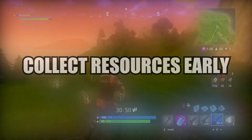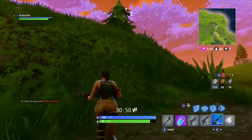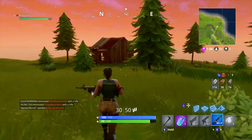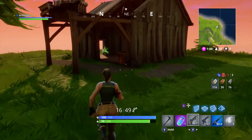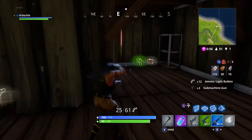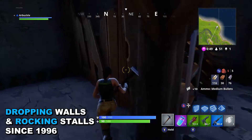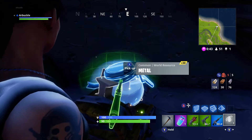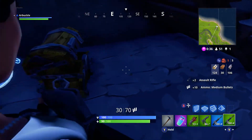The next tip is to collect as much material as you can, and I highly recommend doing it at the beginning of the game. The reason you need material isn't necessarily to build a fort — so many people think they don't need it if they're not building a fort. What I use material for is to evade gunshots. If someone's shooting you in the back, it's so easy to turn around and drop a wall instead of trying to figure out where they're at before they kill you. Dropping walls is the best way to escape death. You can place a bunch of walls and run away, or build a ramp and have an elevated position. There are so many ways that building can save you.